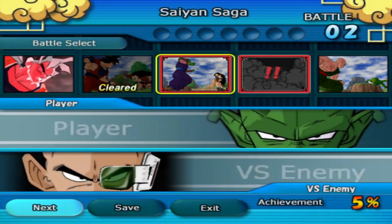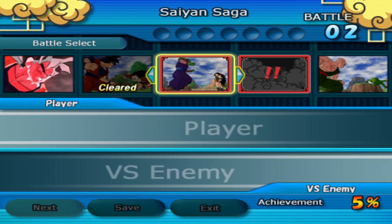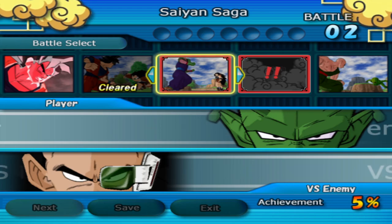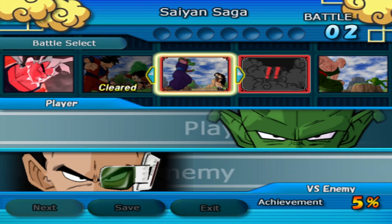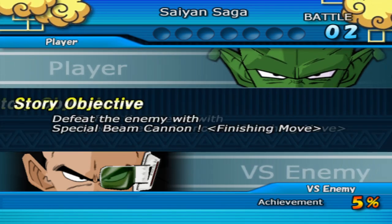Is Sparking Zero going to have Evolution Z? Because every other game has it. So I would assume. Alright, number two — Piccolo versus Raditz. We have to kill him with special beam cannon. Makes sense — we have to make it canon.